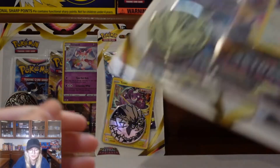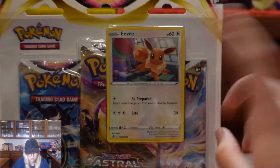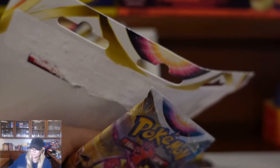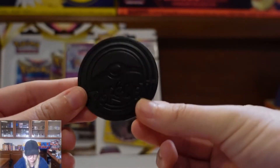We are going to start off with one of our blister packs that comes with three card packs. It has a promo card and a coin. Here's our coin — got a Charizard on it. Very nice and shiny, black and holographic with the Pokemon logo on the back.